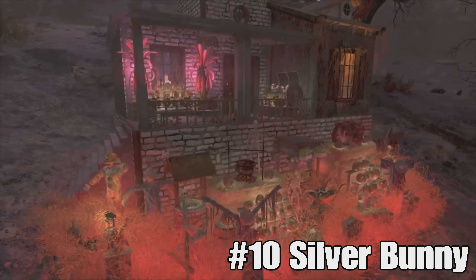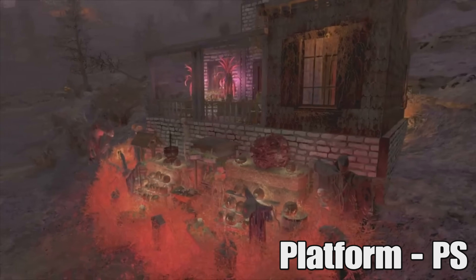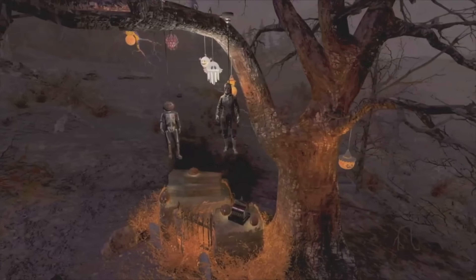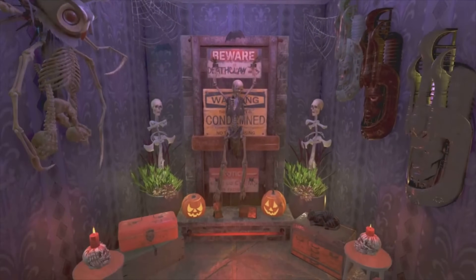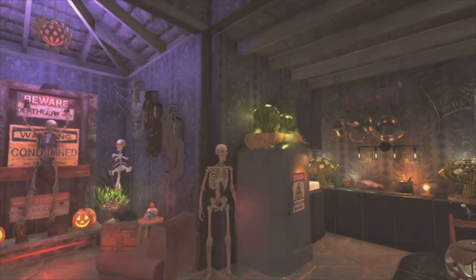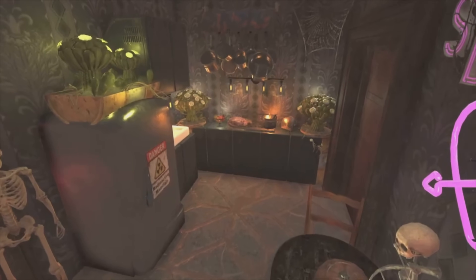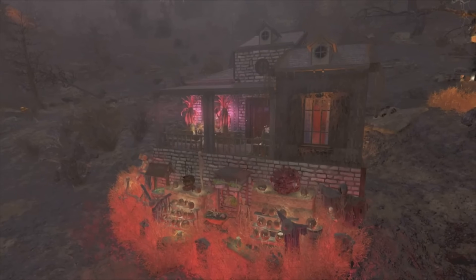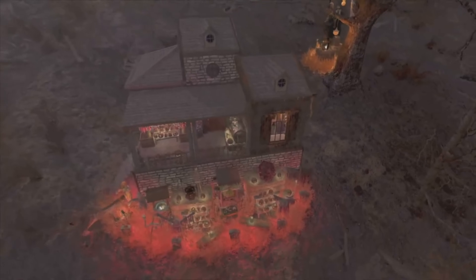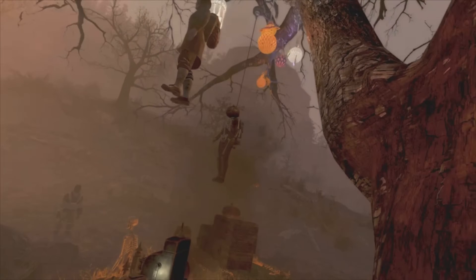In the number 10 spot this week we have Silver Bunny with the Bloody Hollows build. What a wonderfully spooky little camp — the lighting is what really makes the exterior pop and stand out, especially against the gray backdrop of this camp location. The structure itself isn't the most technical, but it has that Halloweeny vibe. The decor is what 100% makes this camp, especially the hanging mannequins in the garden — a really clever touch.